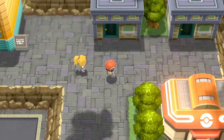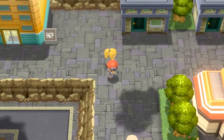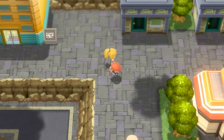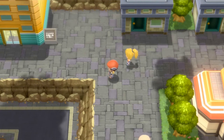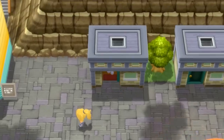So here we have Veilstone City. This is pretty much the Celadon, the Goldenrod, the Lily Cove — this is pretty much the Goldenrod of Sinnoh right here, and you're gonna find a lot of stuff which we are going to be doing right here.